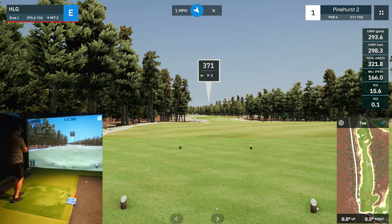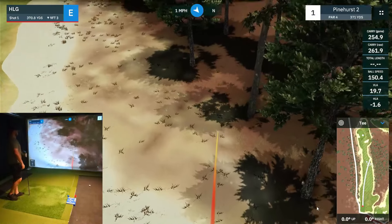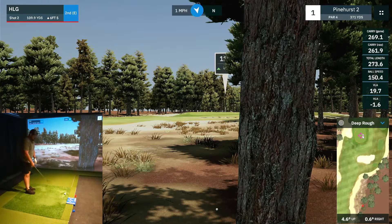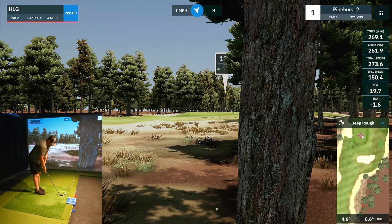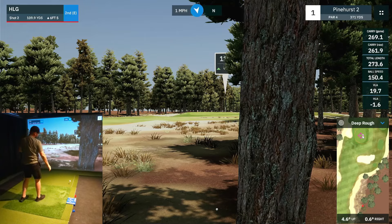That was off the toe. Not good. Stay out of the forest. So not a great first effort off the tee. We've got about 109 yards left coming out of the deep rough. Probably going to hit the 50 degree here and just see if we can get something towards the middle of the green. That's a little flat, probably going to be a little short.